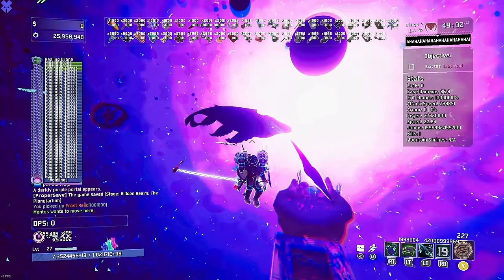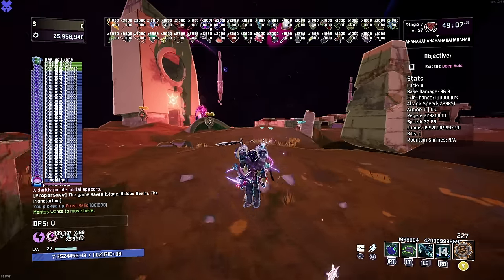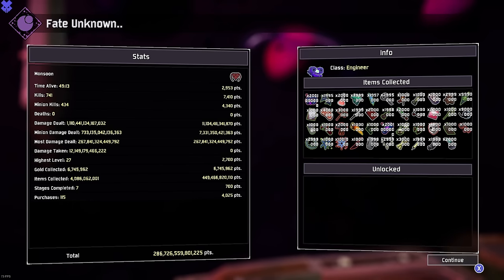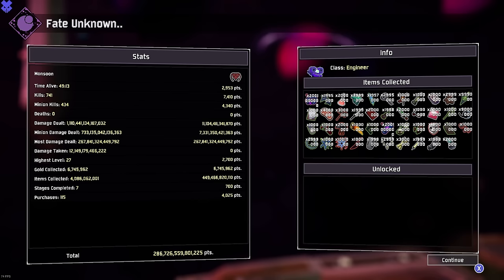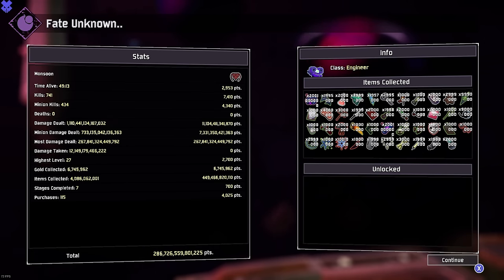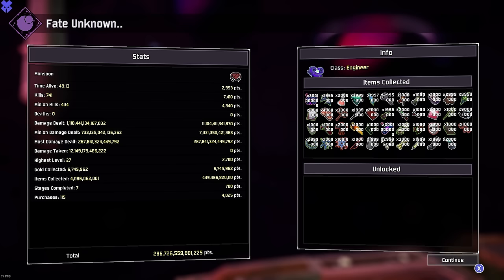Look at how cool this looks — we have infinite health. Can we fight that thing? That's awesome — literally it's over. There was no Voidling phase two, just phase one and done. All right, here we are on our damage screen: four billion items collected. How much damage is that? One point one quadrillion damage. That is insane.